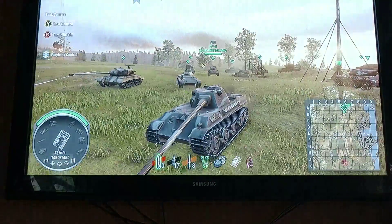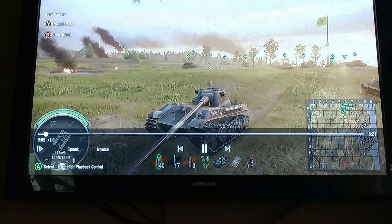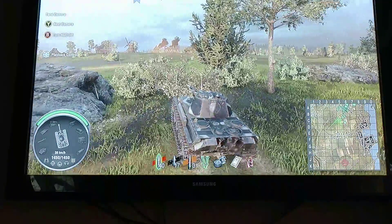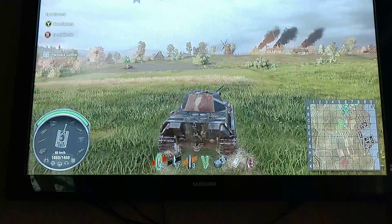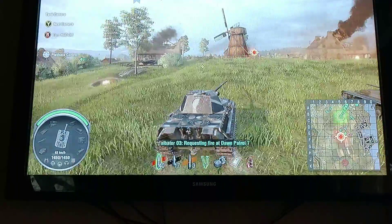To me, Fisherman's Bay is mediums go to the middle. Otherwise, they should rush the one line together. And it's just a matter of watching how the team fans out at the beginning to really determine what we should do. Heavy tanks, in my opinion, should just go to the town.